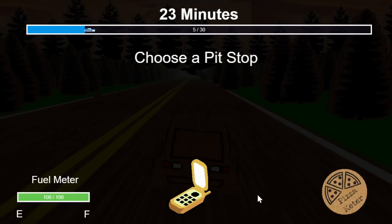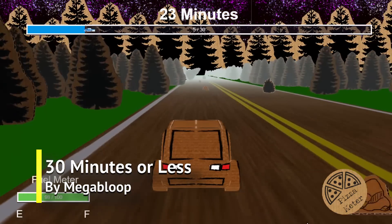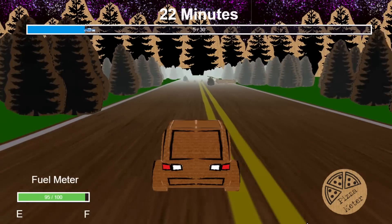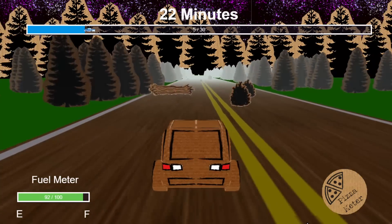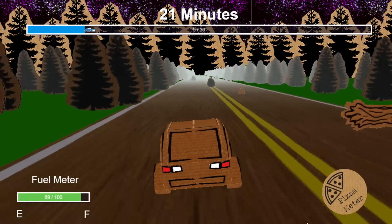In 7th is 30 Minutes or Less by Megabloop, in which you're a delivery driver trying to get your pizza to its destination as quickly as possible without wrecking the pizza. There are upgrades and obstacles and different routes to take, while being heckled by the person who you're supposed to be delivering the pizza to.